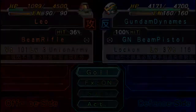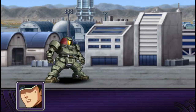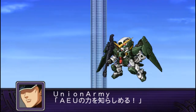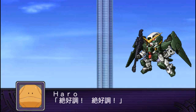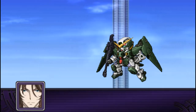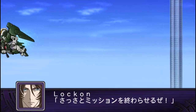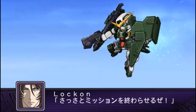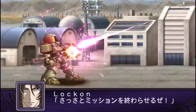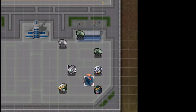Might as well have a look at the GN Beam Crystal as well — it's Lock-On's weakest move. It'll probably also see quite a bit of use because it's also his only post-move attack at range one. It is also pretty cool — it's dual-wielding Beam Pistols. Bye bye Leo.